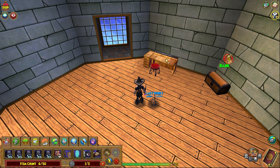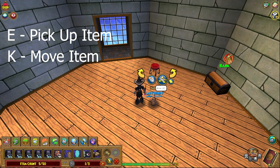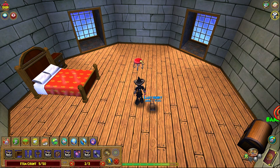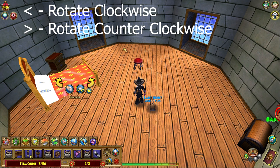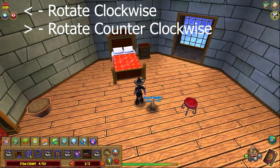Something cool with housing: E is to pick up an item instead of clicking it, and K is to move it around. You can press E or K to pick things up or move them around easily. To rotate something, press the comma key to rotate clockwise, and the period key to rotate counterclockwise - not the arrow keys, but the comma and period to the right of M.